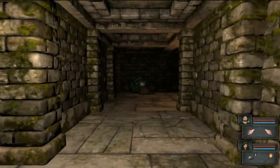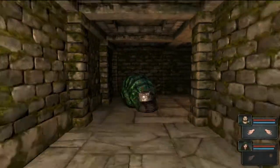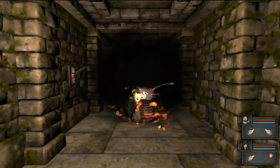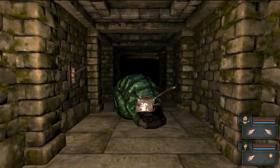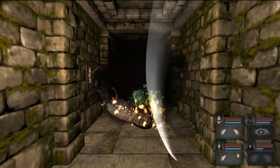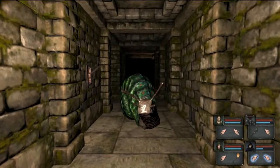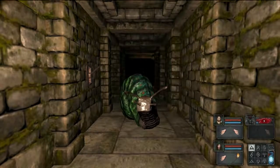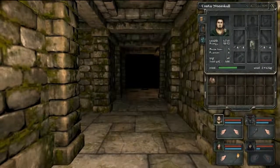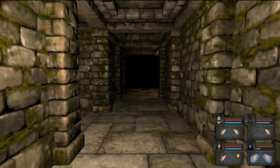There's a snail - throw it! Right-click to attack. They recharge over time. Oh god, I'm backed in a corner. You can punch. Miss, miss, miss, miss - this is bad. He will drop some food, so if anyone is particularly hungry... we won't use the food then.